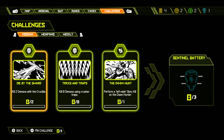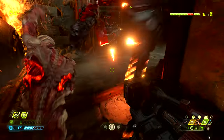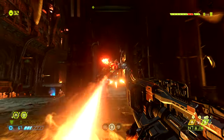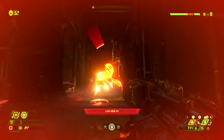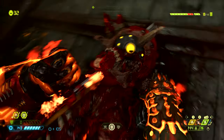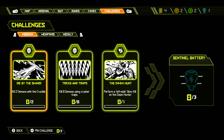Lastly, perform a left side glory kill on a doom hunter. This is easy enough, although at the end of the level there are two doom hunters and this is your only opportunity to do this. Once you get a doom hunter in a stagger state you have to make sure to come around to its left side so that you are facing its chainsaw, then do the glory kill and you'll get the challenge done. If we do all three of these we'll get three Praetor suit points and a sentinel battery.